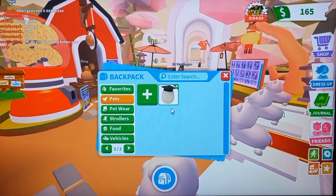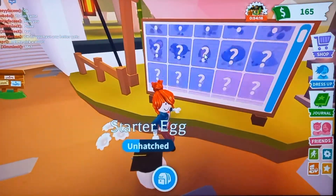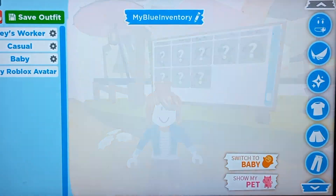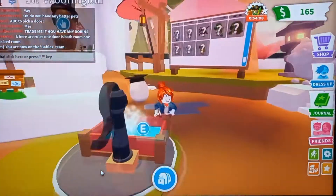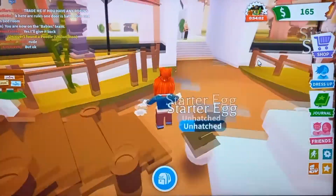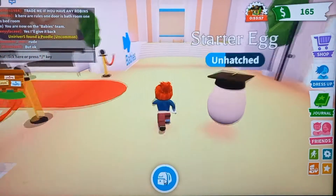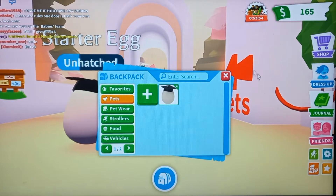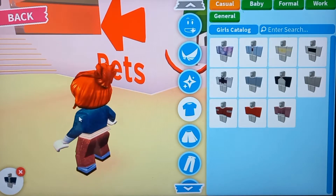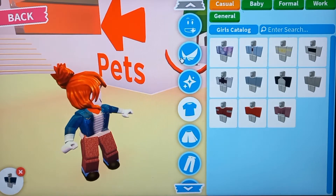If you guys are wondering, this isn't my main account — obviously I have nothing on this account, I just have a starter egg. But first, we have to turn into a baby to get out of the box, because that's obviously the first thing every Adopt Me player should do. Let's first change our avatar into something better because I don't want to keep a bacon avatar. Let's go put on the timelapse.